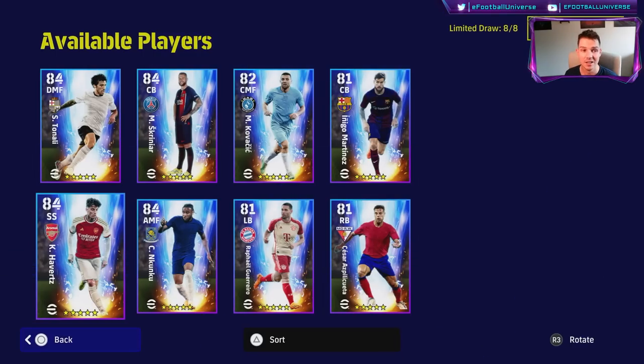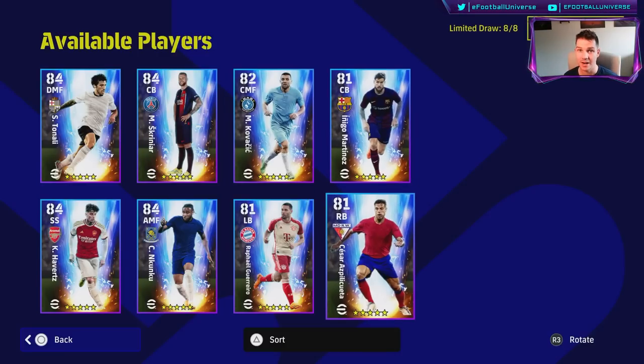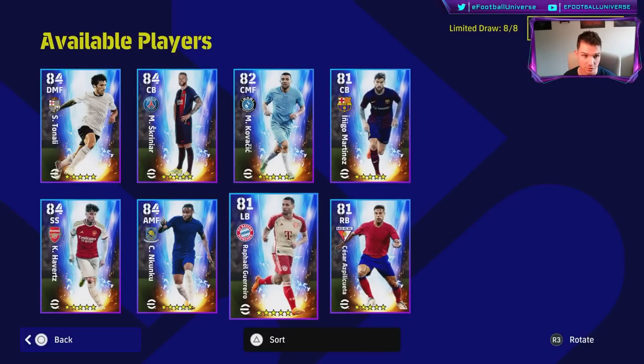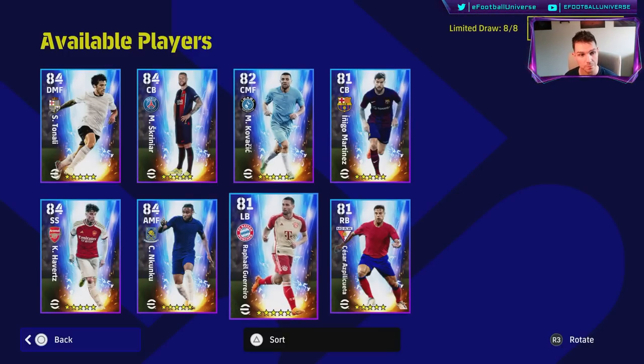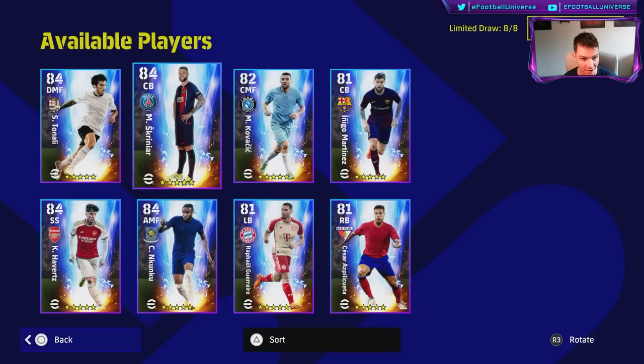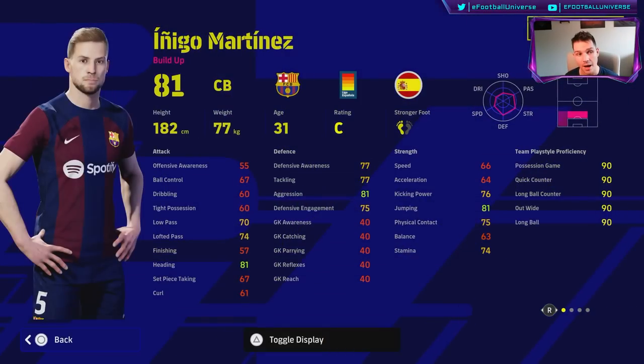Listen, if you spin for these and you have four chances of getting Nkunku and you don't get him but you get any of the rest of them, they are definitely good squad or bench players depending on how good your team is. If you're just starting off or playing a road to glory with a couple of free coins, I would say definitely try and get Nkunku and Guerrero — they're two of the best players. Martinez and Skriniar both fall into a similar category.